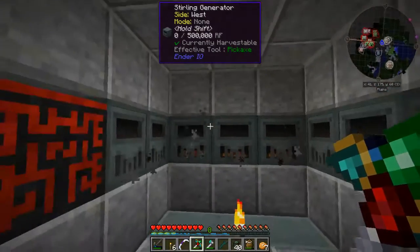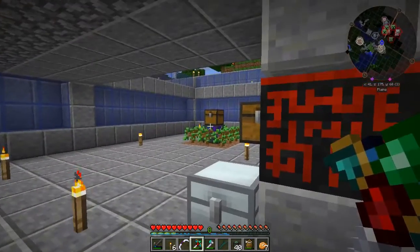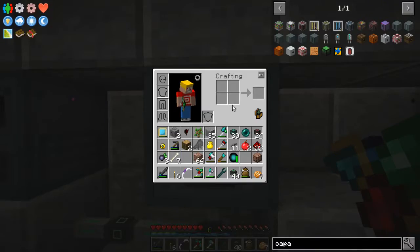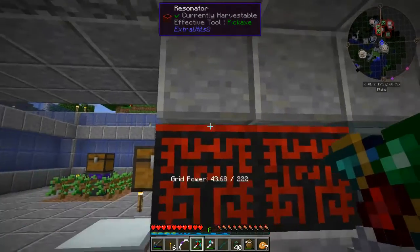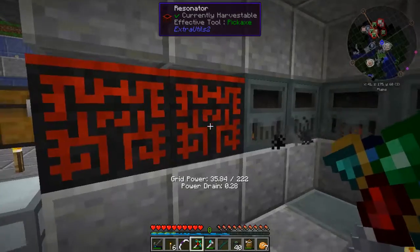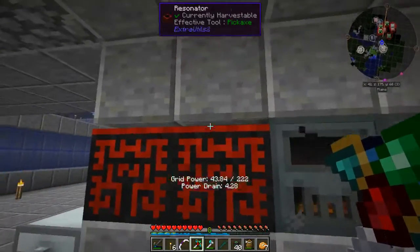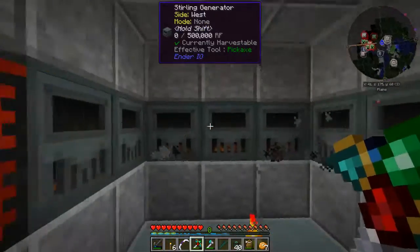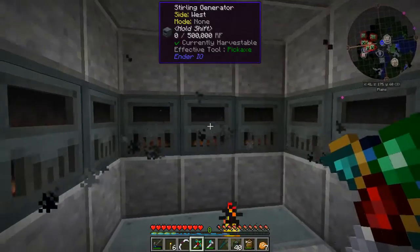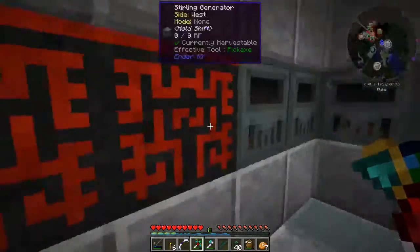I had a bunch of these sterling generators already — I just made them easier to see. So the wood comes in through the farming station, comes over here to the alloy smelter and turns it into charcoal. From there it gets piped over here through item filters into the resonators to make the red coal. And then the red coal gets put into each one of these sterling generators through round robin item pipes, so they all have roughly the same amount of red coal in them and we get basically the same amount of output from all of them.